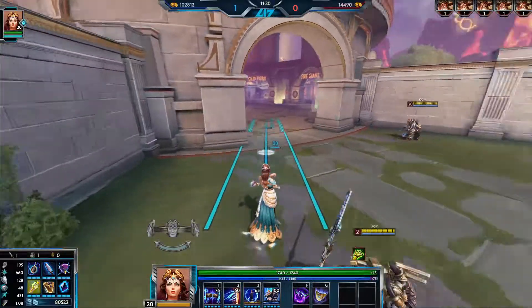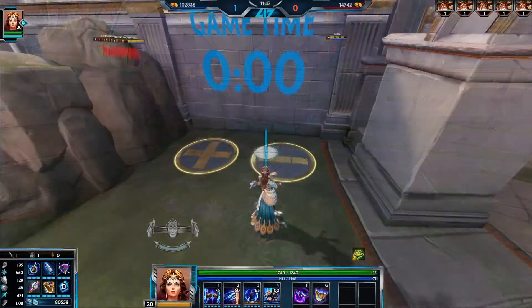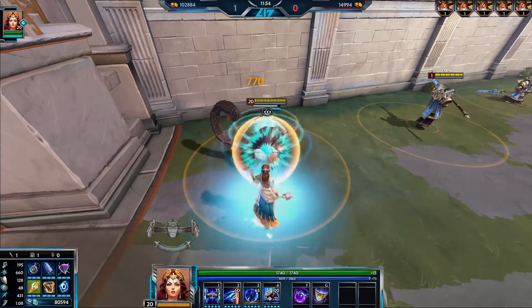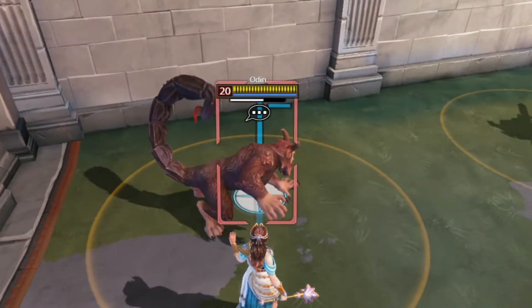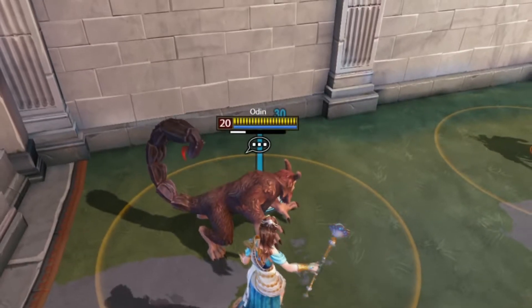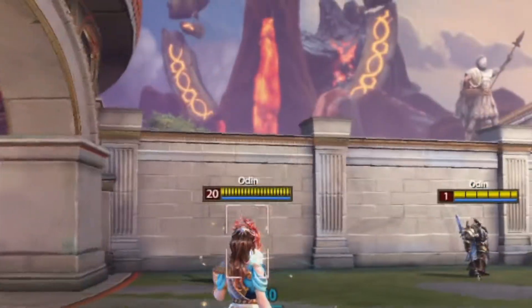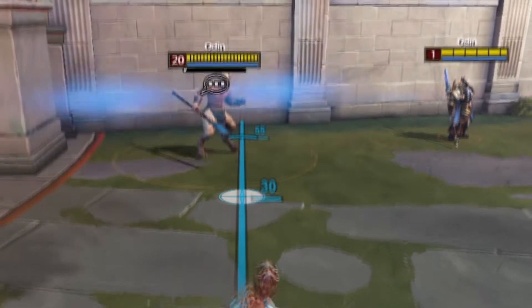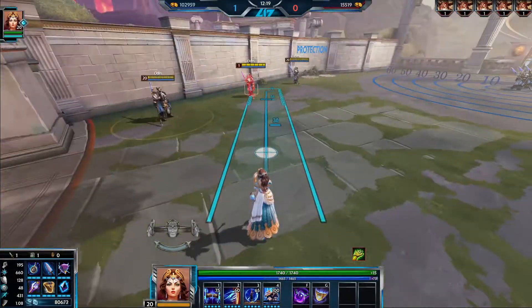Hera winds up for a moment and fires an extremely long-range medium-sized projectile. This projectile goes through walls and minions, and upon colliding with an enemy god, transforms them into a random creature. While in this polymorphed state, targets are slowed by 30% and are completely silenced, making them unable to use basic attacks or cast abilities. This ability is an excellent poke tool, wave clear, or even combo starter when paired with the first ability. Its applications are very blatant — use it as self-peel, use it to set up combos, or get some poke off.